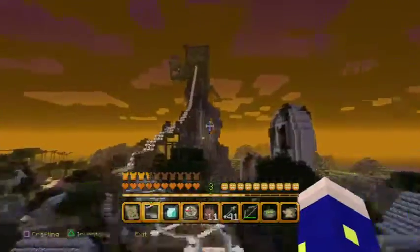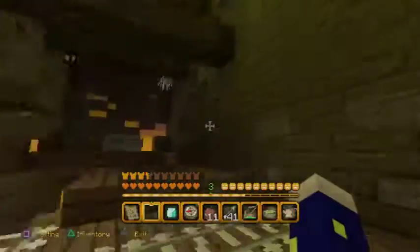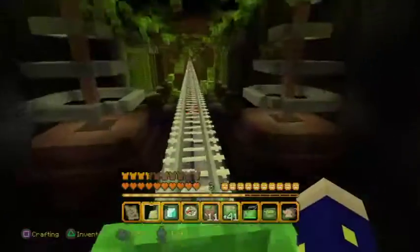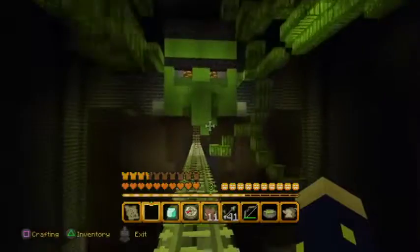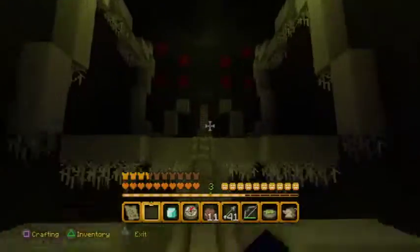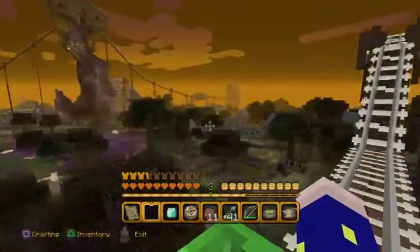We're heading up to the treehouse next, where we need to go further back. That town looks cool. Look at this — Frankenstein! The villagers are in cages — now there's a spooky town. Spider, don't eat me again! It just ate me again. How rude. How unbelievably rude.